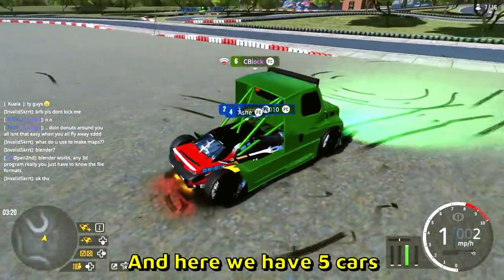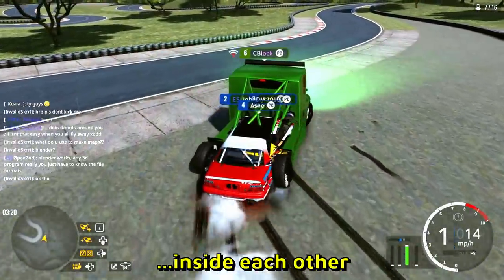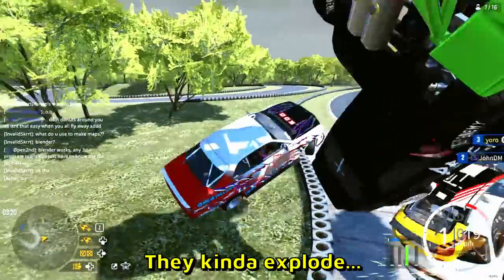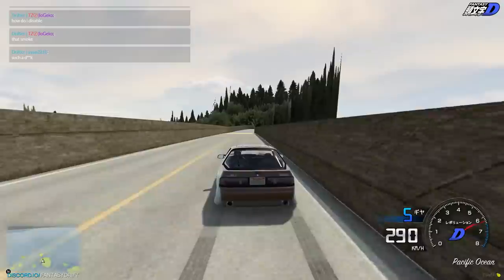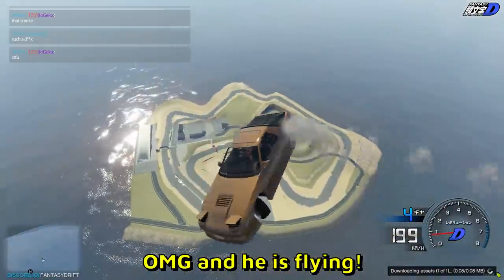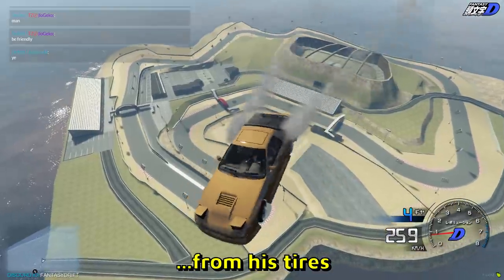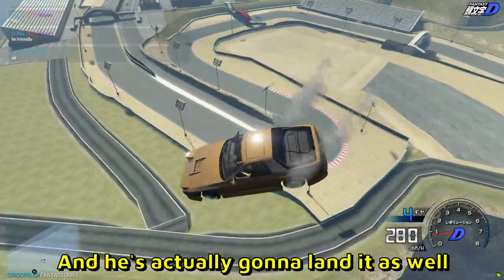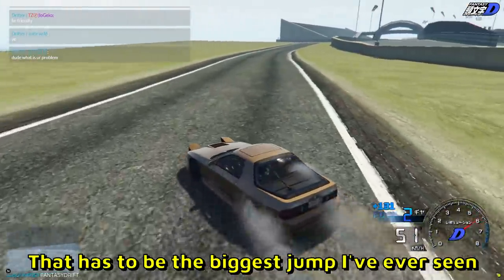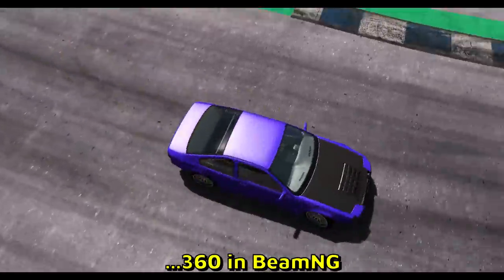And here we have five cars fused together into one — five players inside each other — and they are drifting slightly, and then they kind of explode. That's a weird clip. This guy is going like almost 300 miles per hour, and he is flying — and look at that, he's drifting in the air, there is smoke coming from his tires. And he's actually gonna land it as well. Beautiful — that has to be the biggest jump I have ever seen. Ebisu jump drift 360 in BeamNG. Good job.